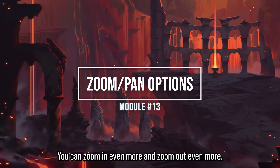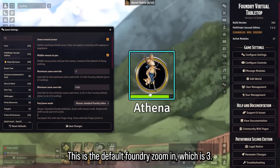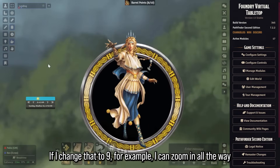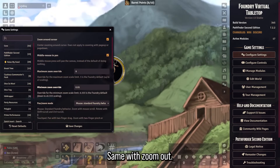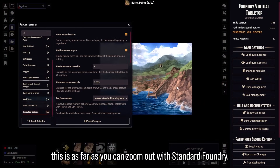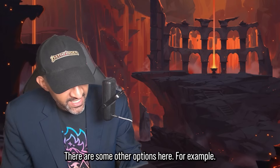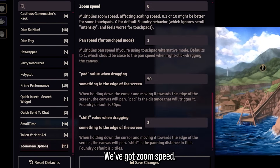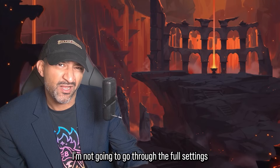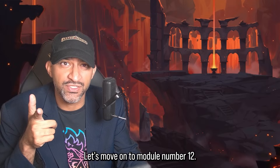Module 13: Zoom Pan Options lets you zoom in and out even more than default Foundry. The default zoom-in is 3; you can change it to 9 to get really close on a token. The default zoom-out is 0.333; you can go as far as 0.01. There are other options too like invert scroll, zoom speed, and settings especially useful for touchpads such as middle mouse to pan.